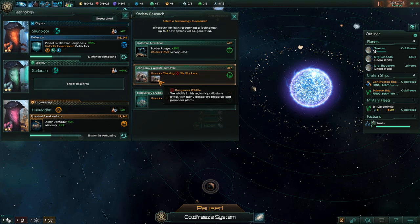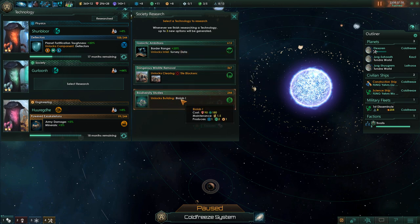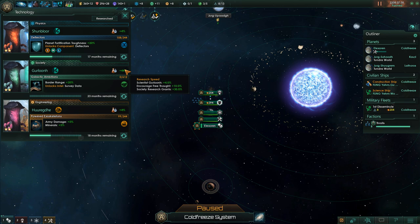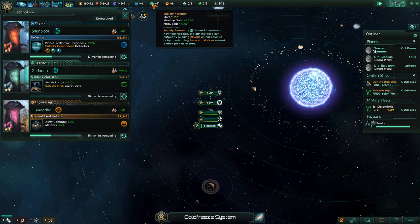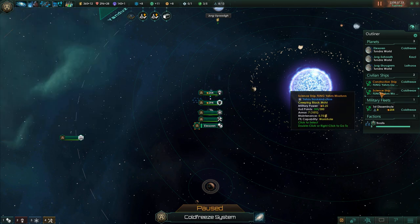Leader lifespan's good. We can get rid of dangerous wildlife. Border range plus 20%. The biolab would be nice, but I feel like we're doing fine on science. I want the border range right now. We're gonna rush this one and stay focused on it. We also still had some society research stockpiled, so we're gonna be able to knock this thing out very quickly. Which is good.